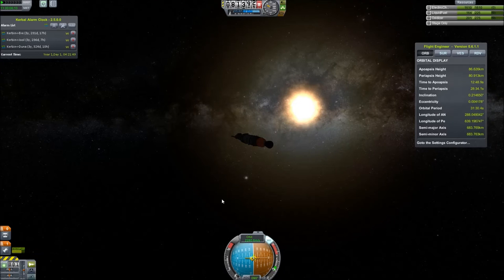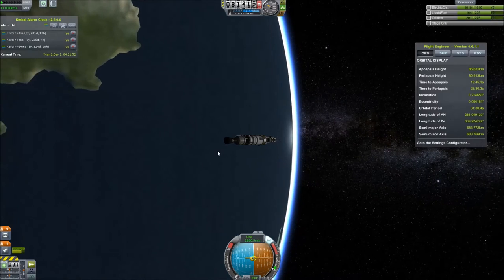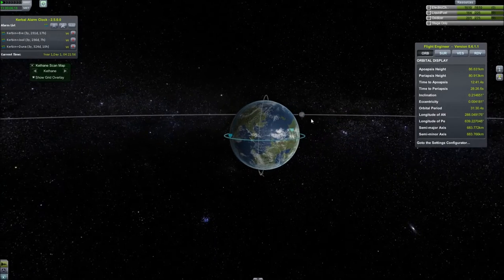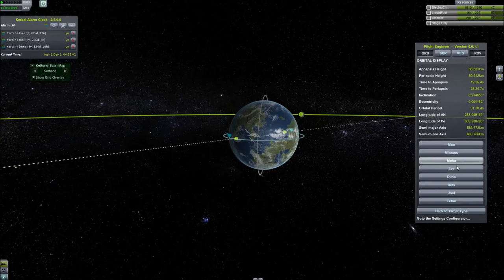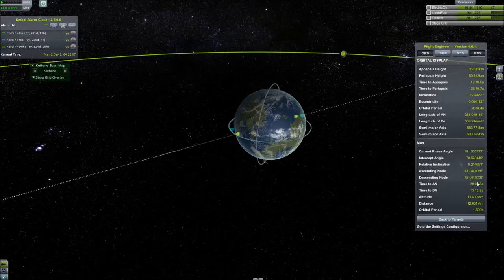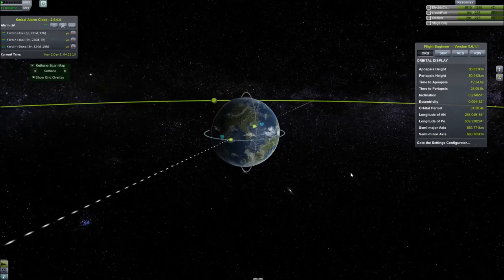Cut the engine. Now let's bring up the map. There's our target — let's set it as target. If we want we can do rendezvous, celestial body, moon. It'll tell us some important information, but nothing we really need right now. The moon is a very easy target.